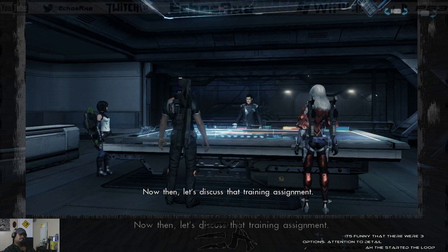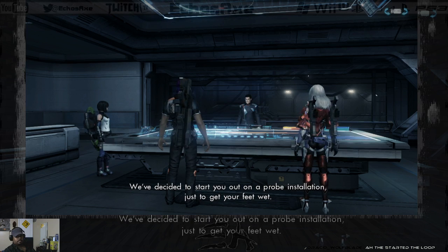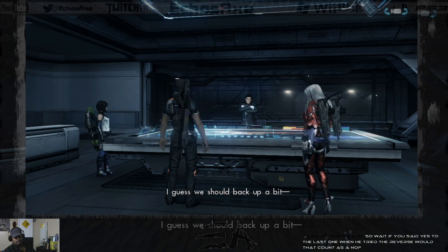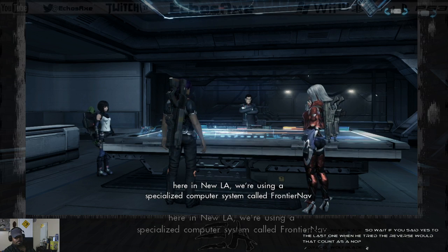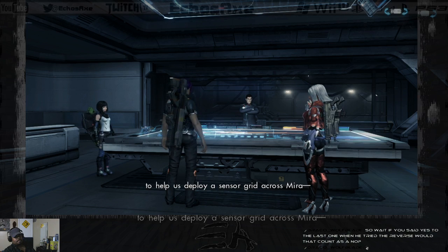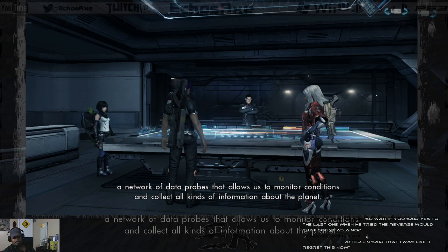Let's discuss that training assignment. We've decided to start you out on a probe installation, just to get your feet wet. In New LA we're using a specialized computer system called FrontierNav to help us deploy a sensor grid across the planet. That allows us to monitor conditions and collect all kinds of information.